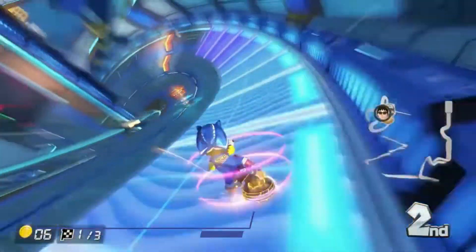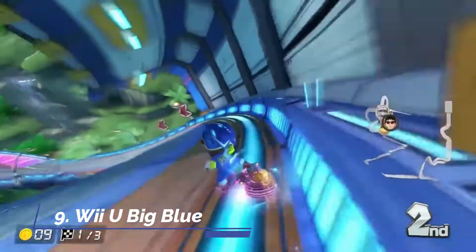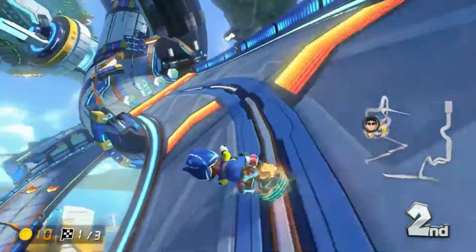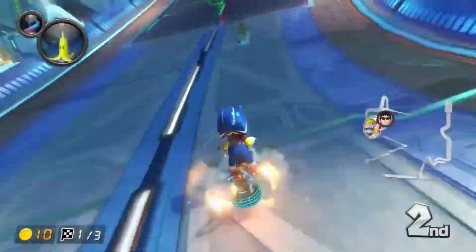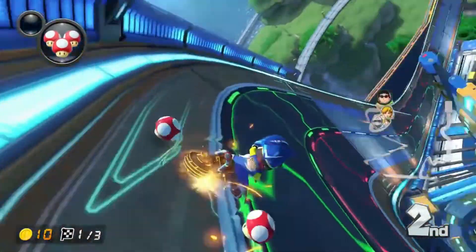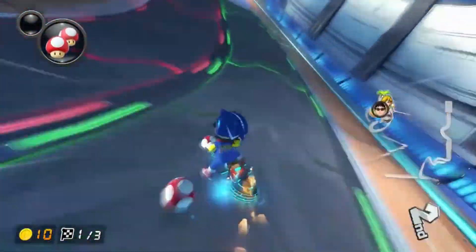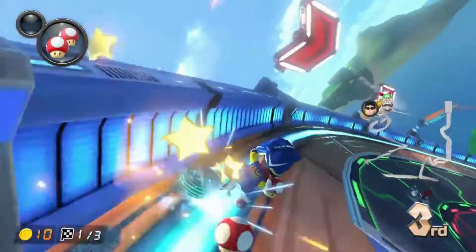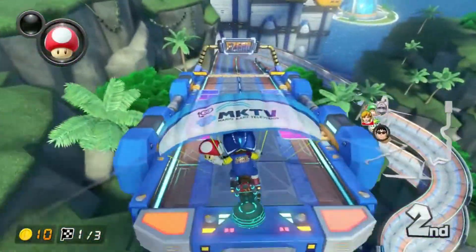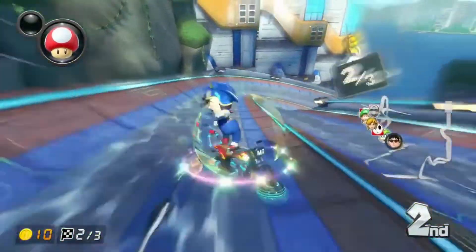Big Blue is one of two F-Zero themed tracks in Mario Kart 8, and in my opinion is by far the best. This course is designed in three sections, the second of which — the waterslide section — is my favorite. The visuals are amazing the whole way through, and the course is fun and fast-paced due to the boosts and conveyor belts throughout. I love how much effort was put into making the course look great while also being fun and interesting.